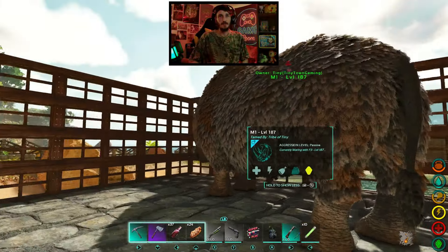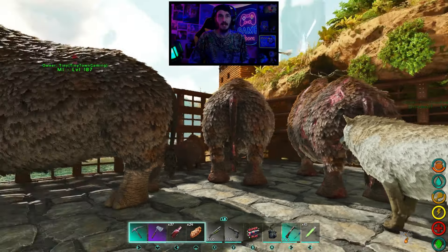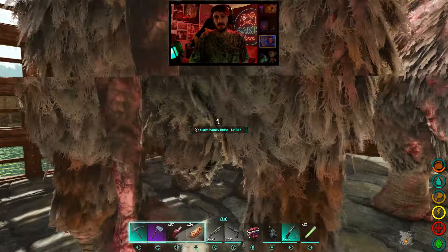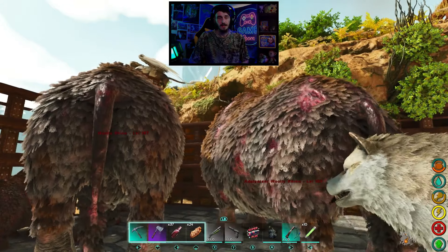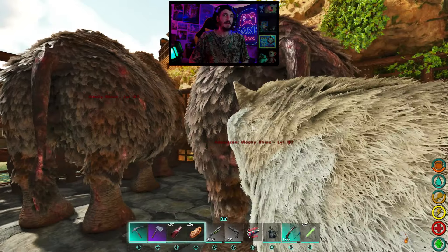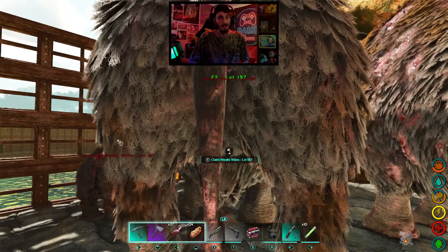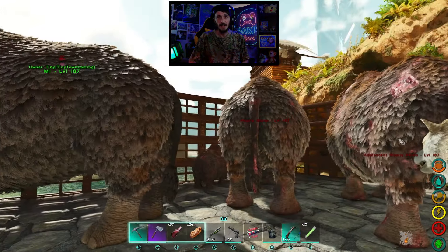First we're going to take a look at the creatures you need. There are a few different creatures you can use and it really just depends on your preference. You have the option of the woolly rhino, the megaloceros, the woolly mammoth, and a couple other ones. It doesn't really make much of a difference as to which one you go with. The reason I chose the woolly rhinos is actually for the dual purpose — by using them you will get yourself some rhino tusks, which you need for other purposes later on in the game.